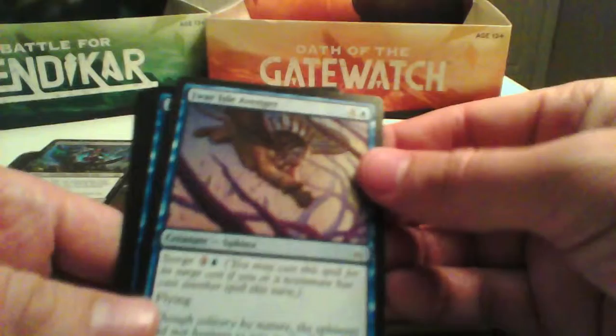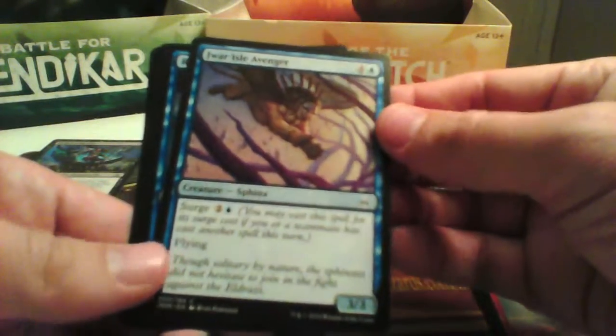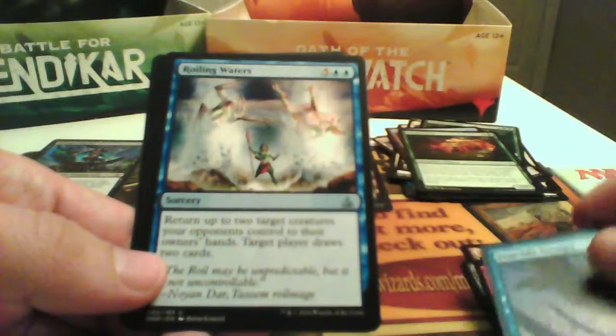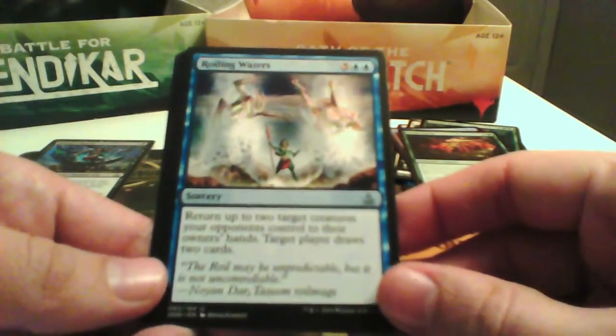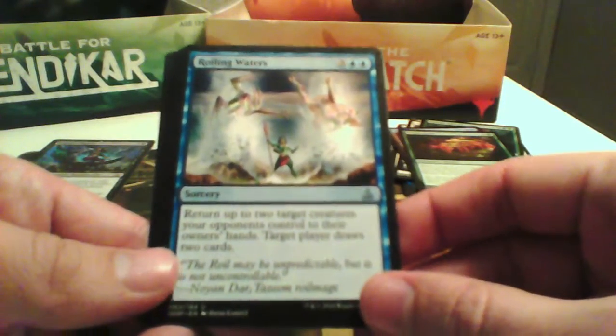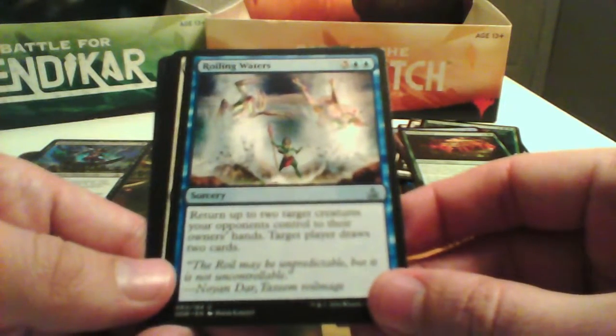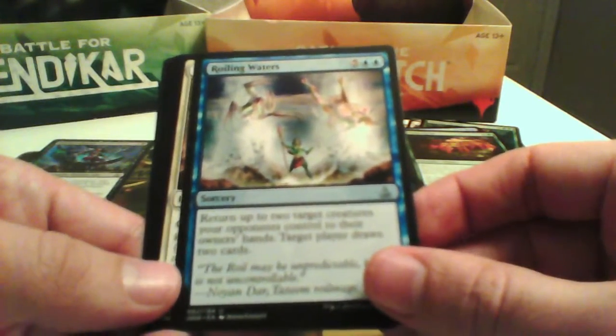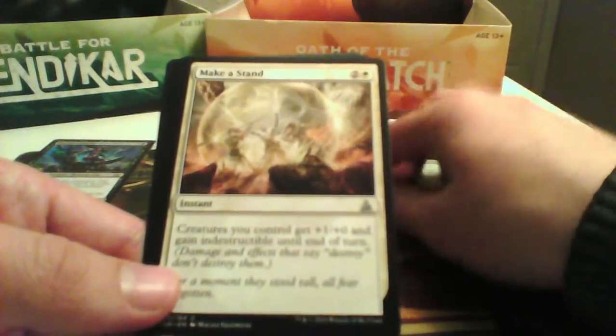True Lyle Avenger is a 3/3 that you can pay with Surge and it has Flying — we can use it. Roiling Waters returns up to 2 target creatures the opponent controls to their owner's hand, and target player draws 2 cards. Too expensive, not enough power.